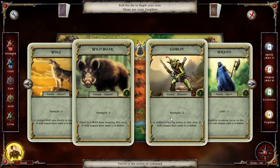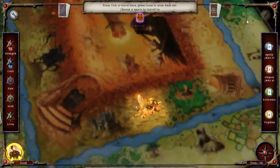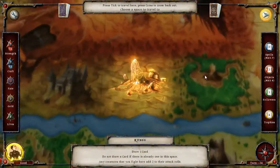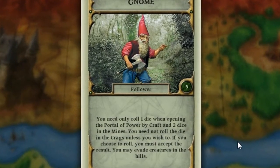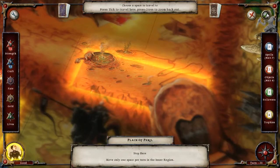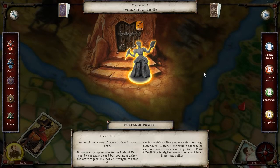Speaking of wraith, can I...? No I can't. I don't really have enough trophies to do anything. I can go over here and draw a card, or there is no reason to ever go to the chasm — roll one die for yourself and one for each of your followers; it's basically 'hey, you could lose a life and all of your followers.' Let's go to the ruins. A gnome — you need only roll one die when opening the portal of power, and two dice. This guy, yes! Let's head to the portal of power. We are going to use craft to access the portal of power, and it worked!